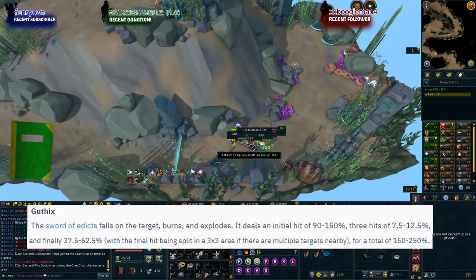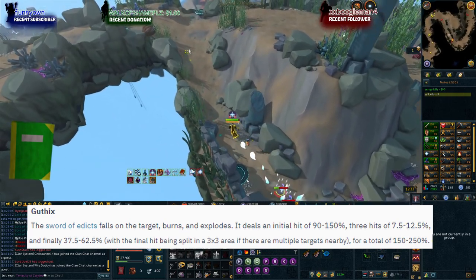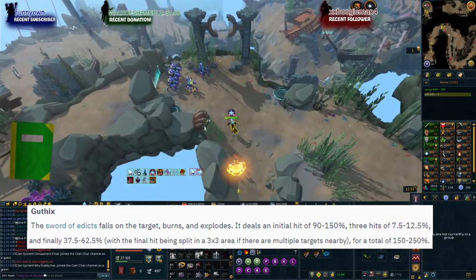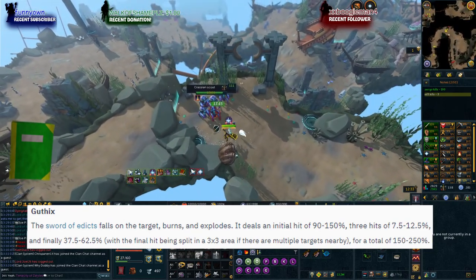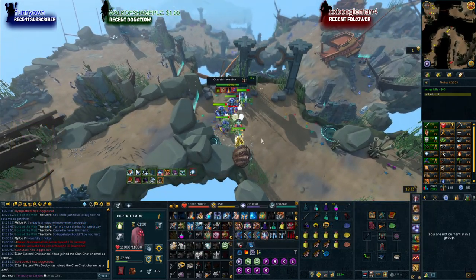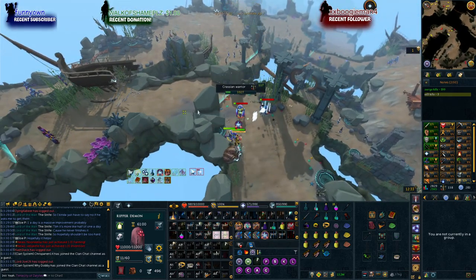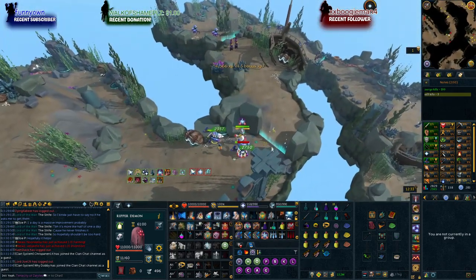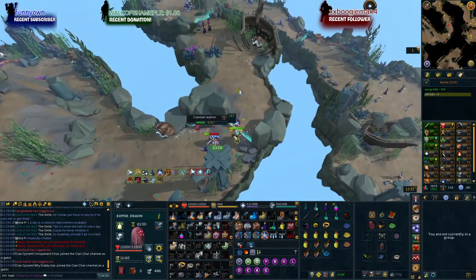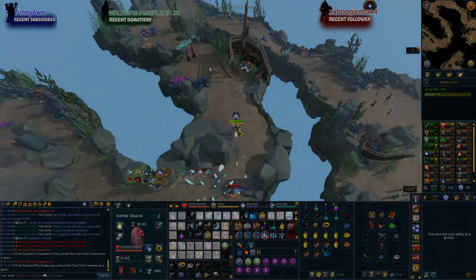The Guthix book is next and comes close to Zamorak. It triggers two attacks on a single target, and then the third attack hits everything in the 3x3 area. Generally, this third hit deals less damage than Zamorak's book, however with five or more targets in the area it could actually be slightly more damage, depending on whether you hit the lower or higher end of the threshold. Overall I prefer the Zamorak book for elite dungeons as it is more consistent.